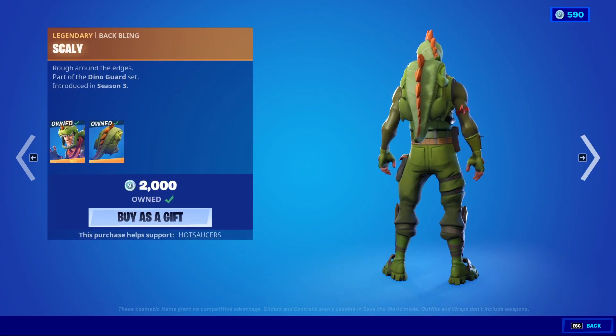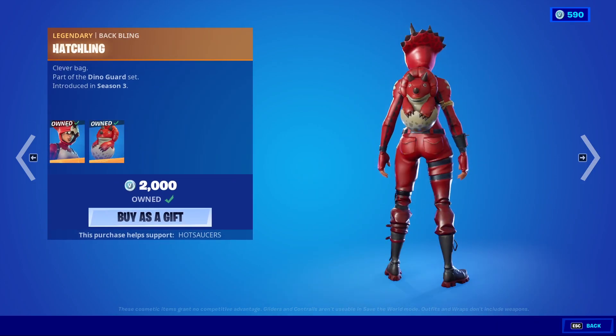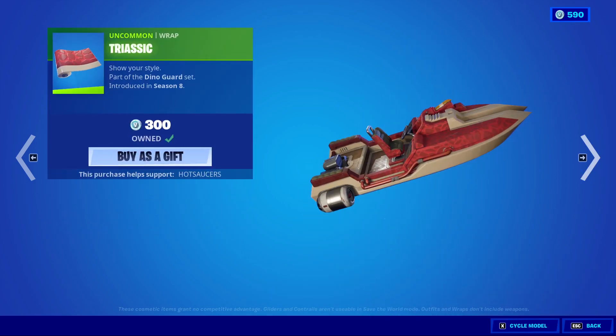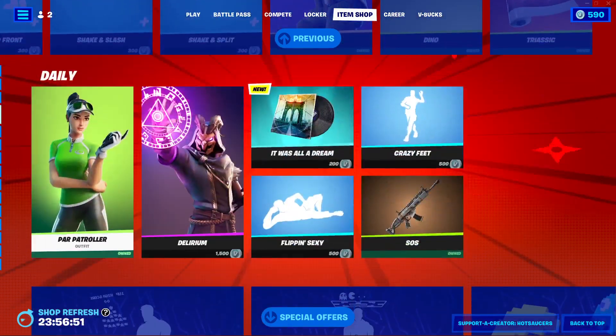Rex is back but the backbling is Scaly. We also have Dino — very good wrap indeed. We have Tricera Ops with Hatchling — very good skin. Triassic wrap, a less good wrap but still alright. Unfortunately no Pterodactyl Glider or anything else from that set, but fair enough.